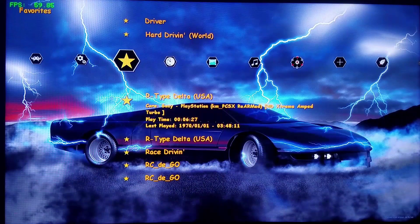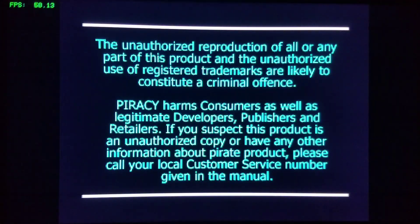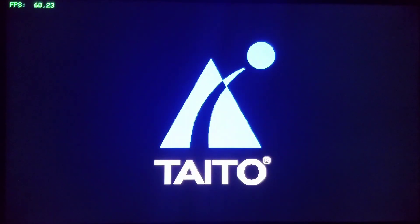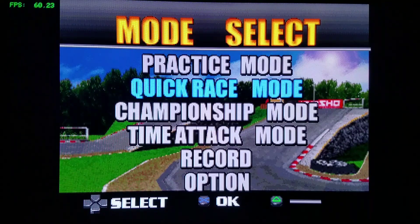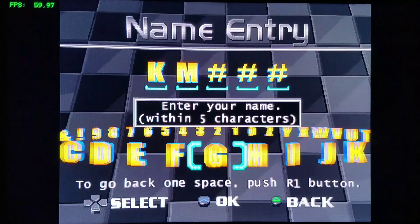R-Type Delta has run fantastically at roughly 60 frames per second. Now we're going to go to RC De Go with the same HD Extreme Amp Turbo core — HD mode activated. Wraith is an awesome movie — it even has Ron Howard's brother in it. I've also been watching Anger Management on Tubi, which is a fun show.